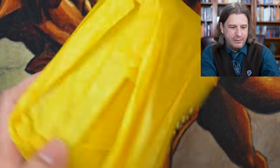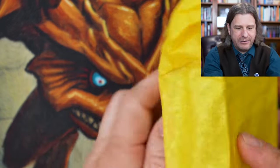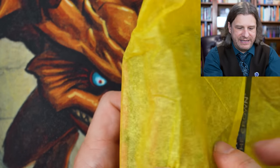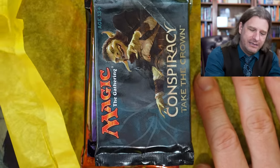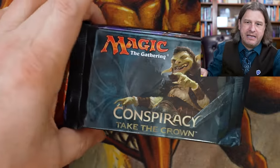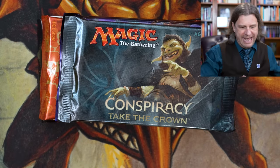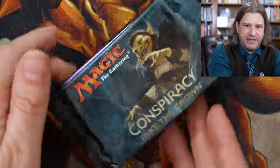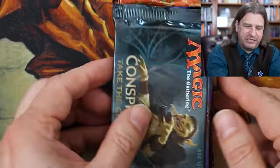That's the first pool of packs. Let's open up this second. I've got to say this too — this is really touching that someone did this. And look at the top pack — this is Conspiracy. To throw a Conspiracy pack into a chaos draft is just chef's kiss. What a wonderful thing. And Commander Legends too — this is going to be such a great draft.